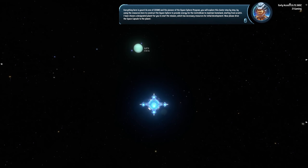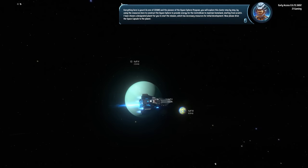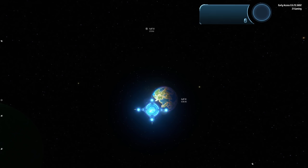Let me turn down the music real quick. We'll explore this cluster here. By using the resources here to construct the Dyson sphere to provide energy for the center brain to maintain homeland, starting from scratch. I have chosen a designated planet for you to start the mission - it looks like Earth - which has necessary resources for initial development. Now please drive the space capsule to the planet.